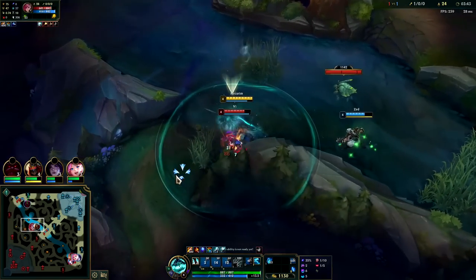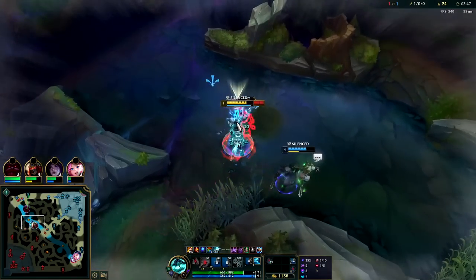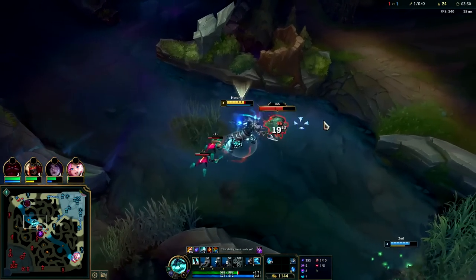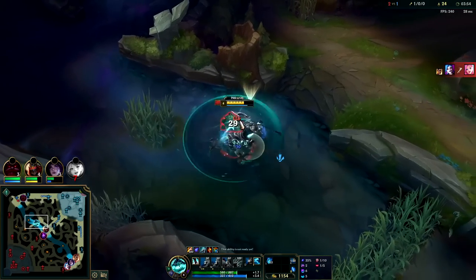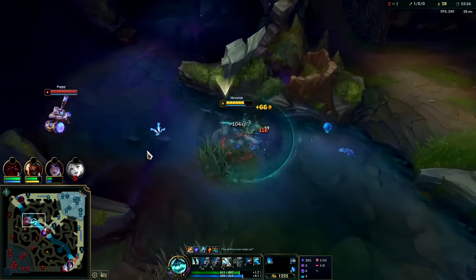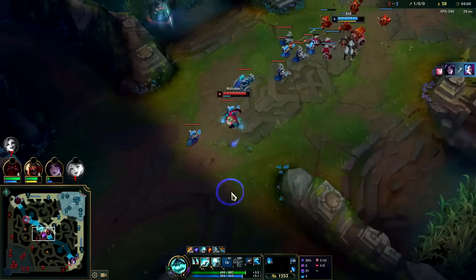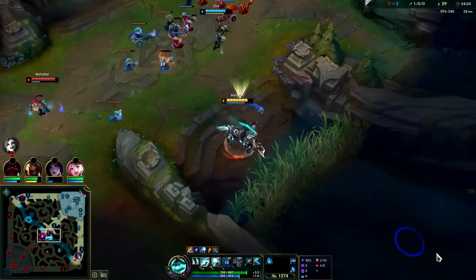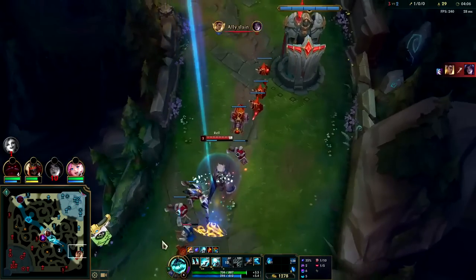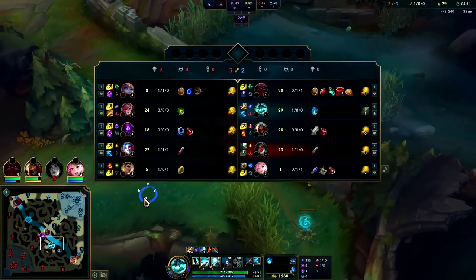Her Q's on cooldown here so she's going to take a lot of damage. She just lost her Flash — if I can get my Q up here that would be nice. And that is a scuttle. I'm going to cross over — Poppy's playing pretty deep. We'll use our Q on the minion as we're crossing over to keep our Q up. Relic gets a kill.